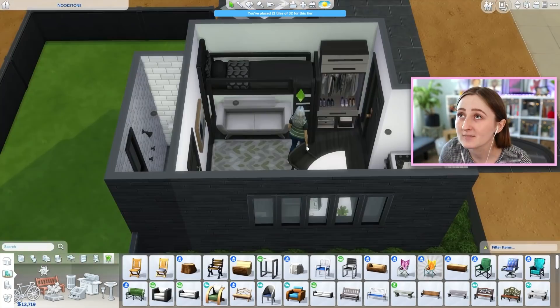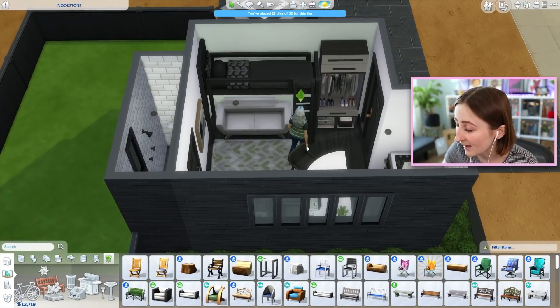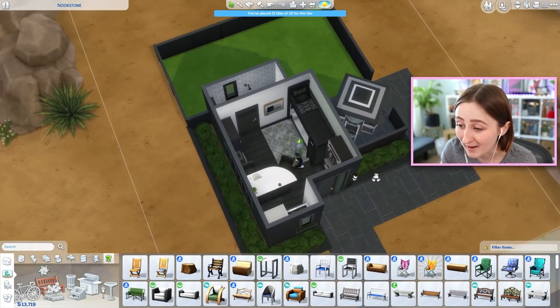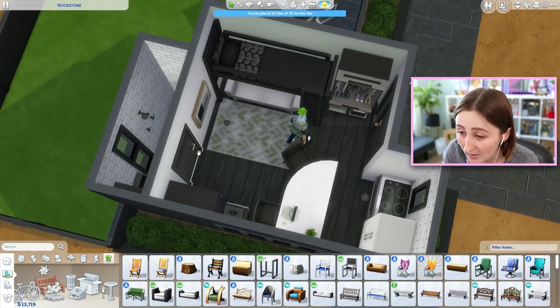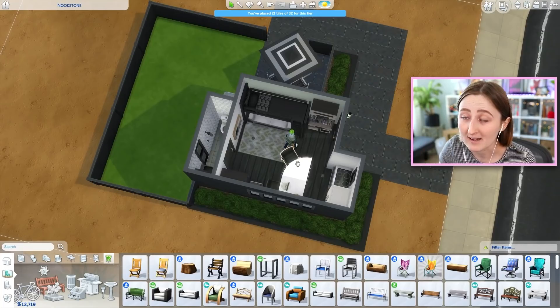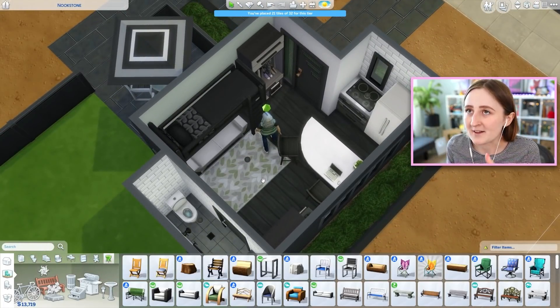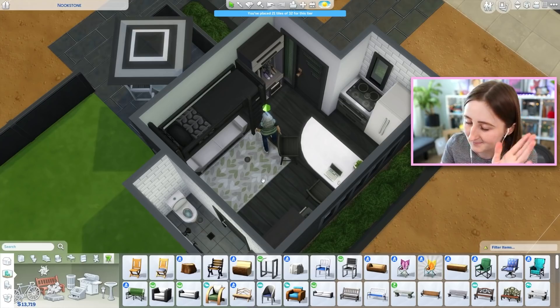Tiny houses are fun — I like trying to make them functional. Even though for some reason your sim sometimes can't walk past a sofa under the ladder, it's still kind of cool. And isn't the furniture in this pack so nice? Even just the rug is one of my favorite things I've ever seen. I'm so excited — I love this pack, aside from the glitches in the gameplay. That part is not good at all, we do not love that part.